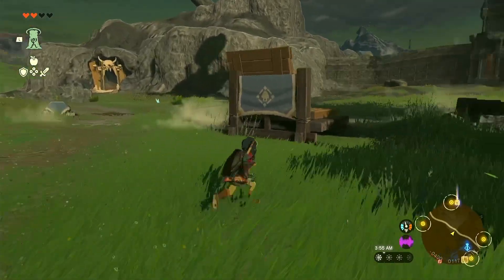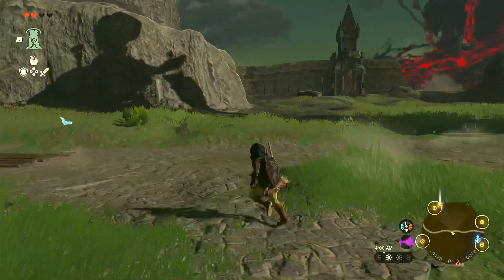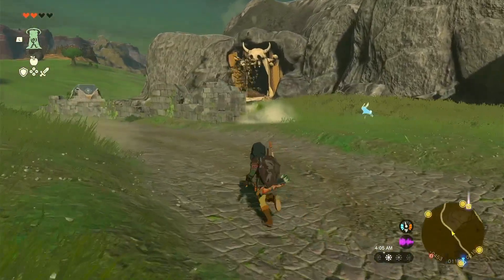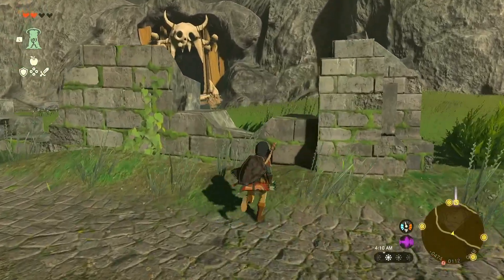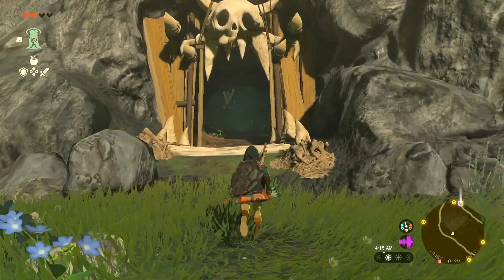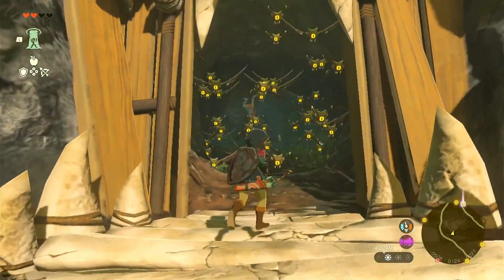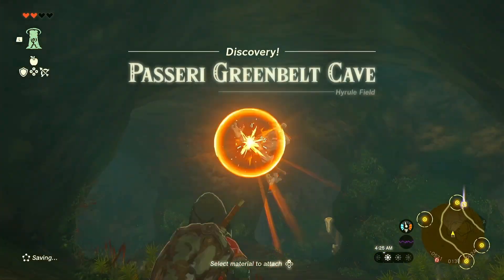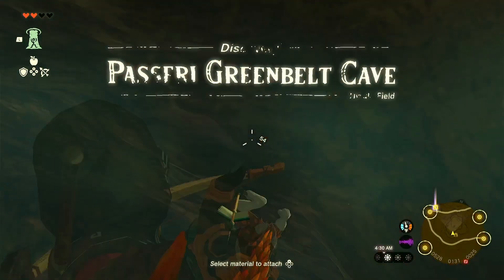The first thing I notice is this looks like a mob base — a monster base. There's a Blin. So I guess we'll see what's inside. There's something hanging from the ceiling. Oh, that's not good — there's a lot of them. At least they don't seem to be too strong.